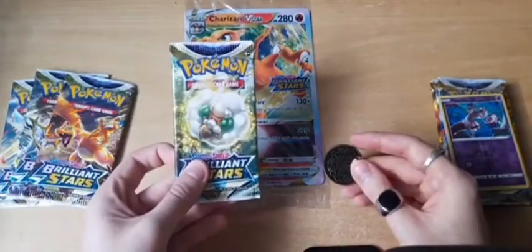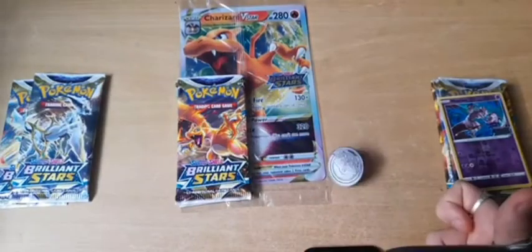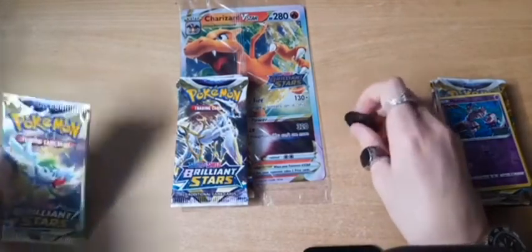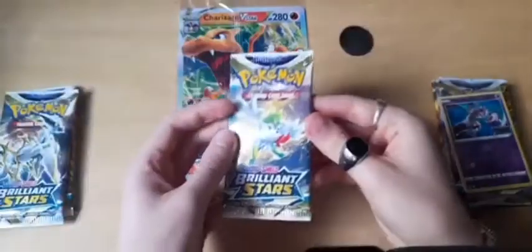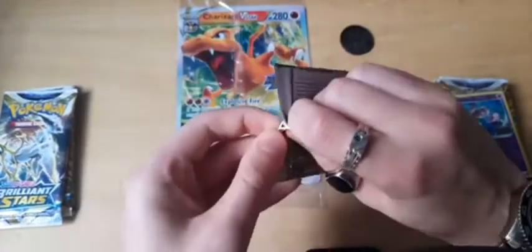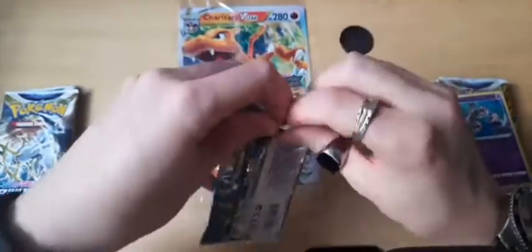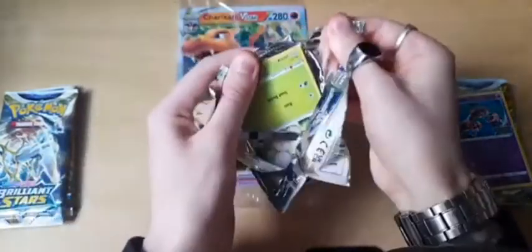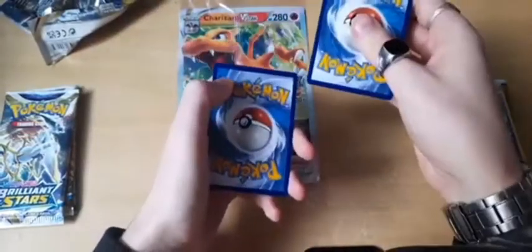So I'll start with a coin flip — Whimsicott pack if I land tails, I'll open it. Charizard if heads... Arceus heads — oh dear, this is not going too well. Shamin — tails, there we go! Okay, we can open one. I've had pretty decent Brilliant Stars luck. Brilliant Stars has really good pull rates, mainly because you can get those trainer gallery cards in the second slot.